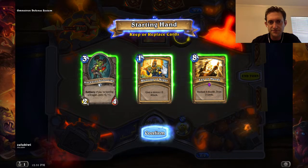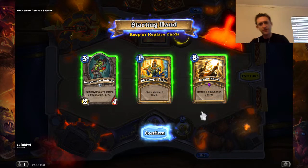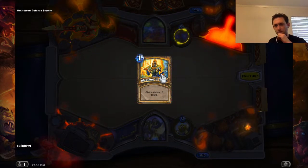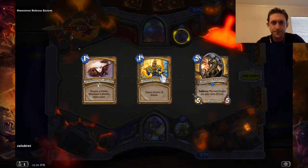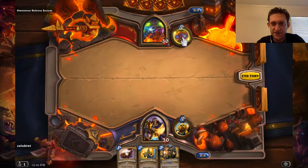Blessing of Might seems like it has to target a minion. I'll definitely ditch the Lay on Hands — this seems just a little slow. We don't have any early minions, I guess.